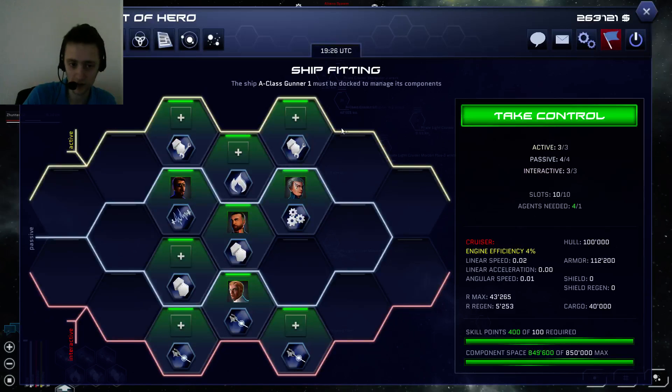There's two different kinds of cruisers. One of them only allows one slot, the other one allows three up here. Then you've got passives — those seven. And then the bottom seven is your interactives. That's going to be like your guns — lasers, or your healing lasers. You can basically heal someone from a distance. Mining lasers go down here too.